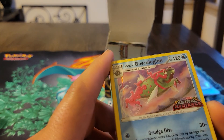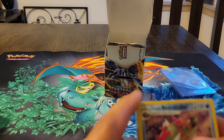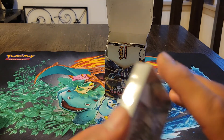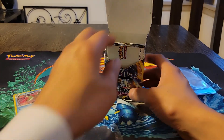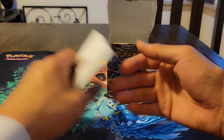There's a new form — I think it's Hisuian — I'm not sure how to say it correctly but that's a new form type, which is pretty cool. These pre-release kits are thicker because they come with energies. And there's a little insert inside — not a checklist, but something that tells you how to play and some rules.